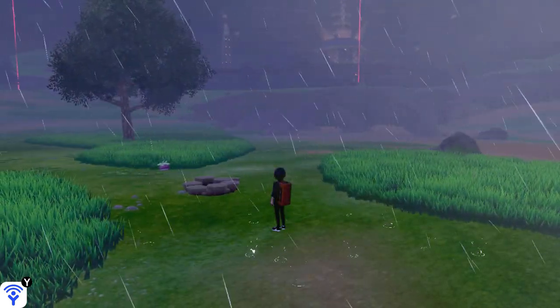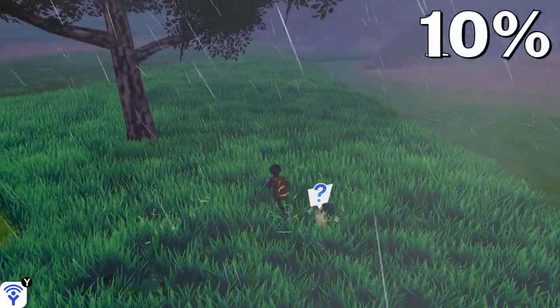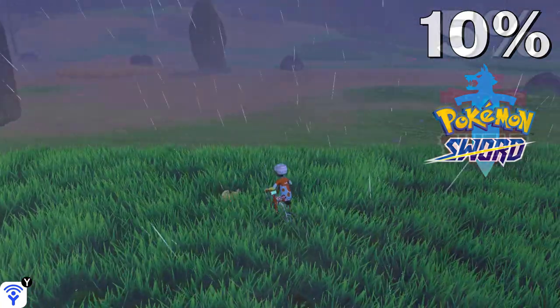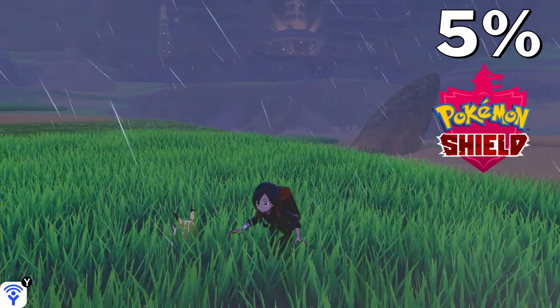There is one specific spot near this tree where Pikachu actually has a 10% spawn rate, but only in Pokémon Sword. In Pokémon Shield, it's a 5% spawn rate everywhere in the Stony Wilderness during a thunderstorm.